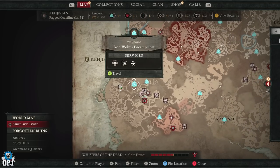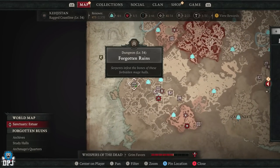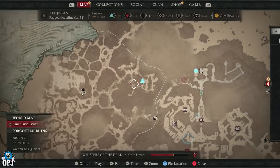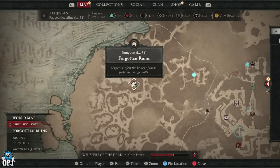The dungeon is called Forgotten Ruins. Your closest waypoint is the Iron Wolves Encampment — make your way over from there. It's actually quite a simple and pleasant little trip; nothing is going to hurt you on your way there.